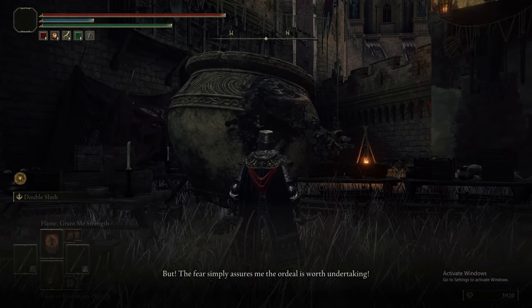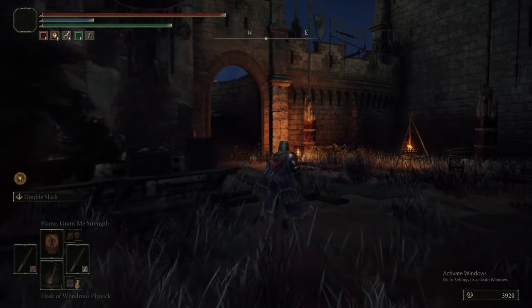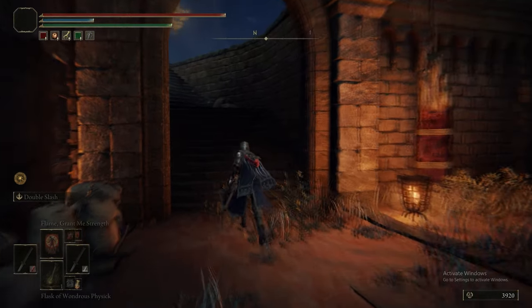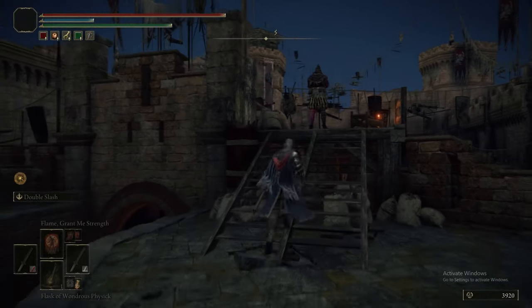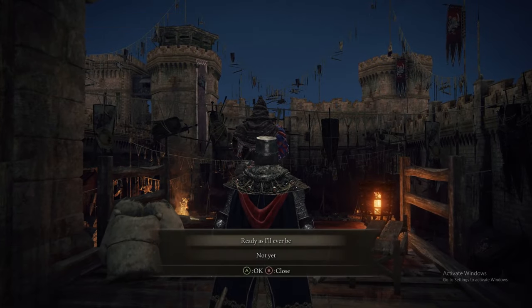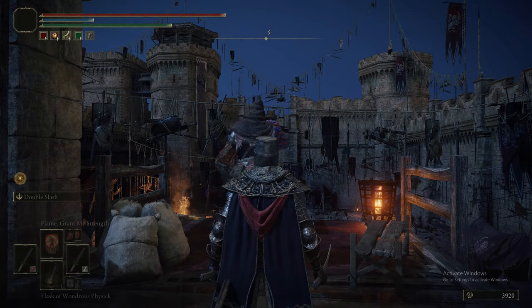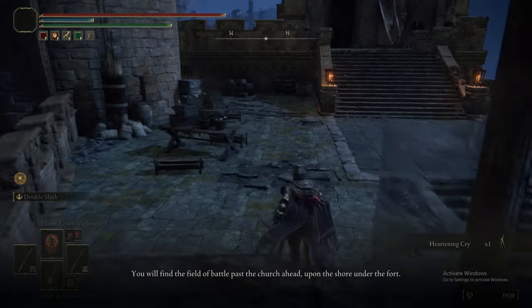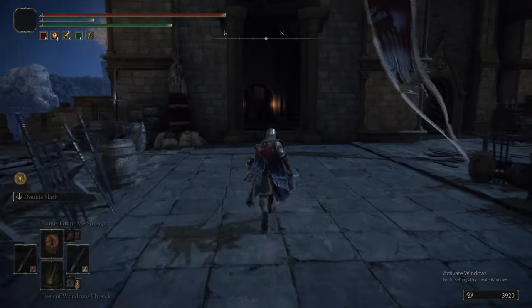We're going to show you two versions of Radahn: one, if you decide to fight him solo; and two, the much easier way if you just summon all the NPCs and let them fight him for you. Now we're going to speak to Jeren, start the festival, get the heartening cry gesture, and take the lift at the back of this area and head down to Radahn. There are a couple of smithing stones to pick up before that.